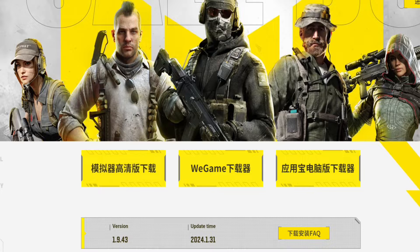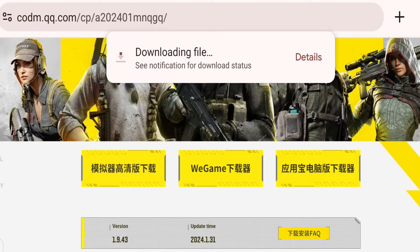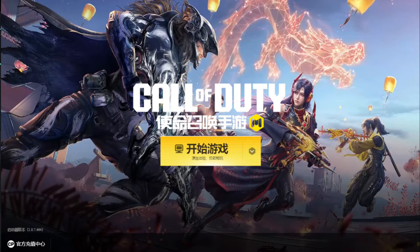Let's get to the point. Go to this website and click the download button to get the installer. You'll find the link in the description below. After downloading, install it on your computer and open the app.